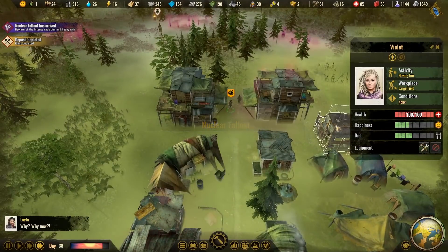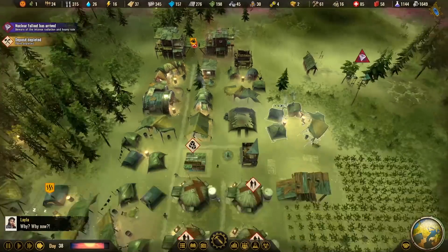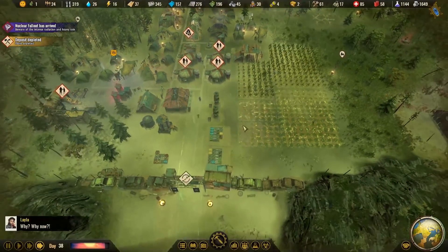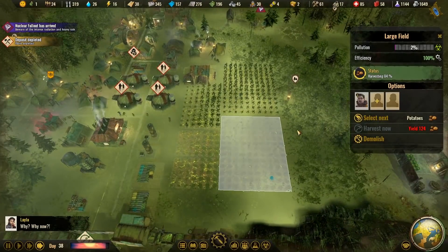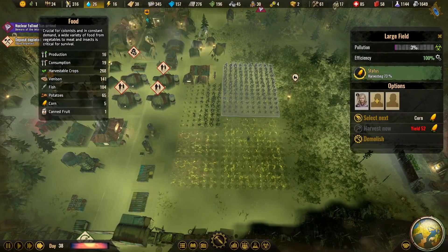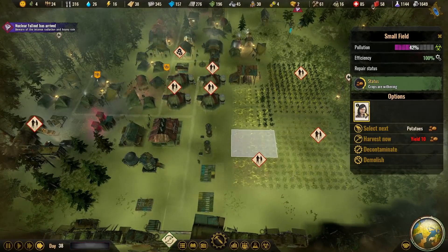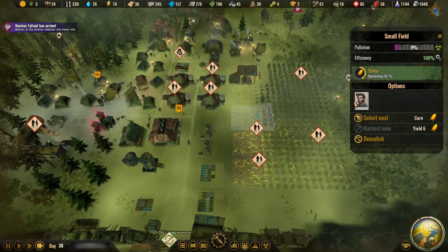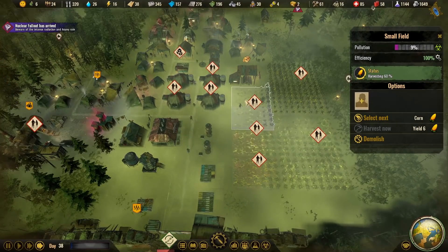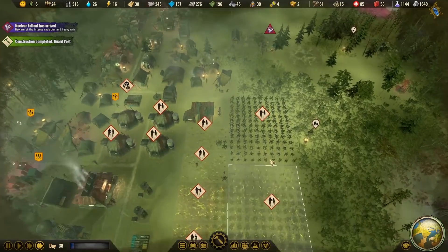Nuclear fallout is here. You don't have clothing? We've got over 15 in storage. I also forgot to harvest the crops before the fallout — but we're at 300 food, we're totally fine. Let's get everybody off the farms — this will kill the crops so they can restart later. Since we have so much food, we'll only keep these two farms functioning, which require six people.